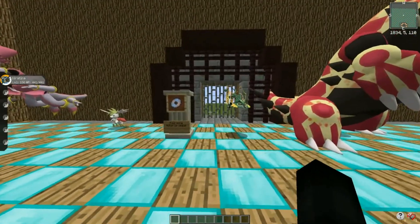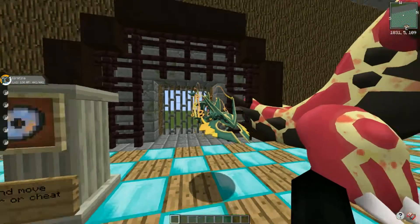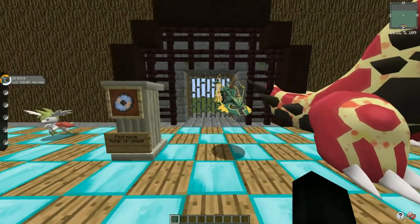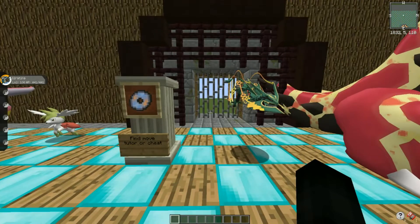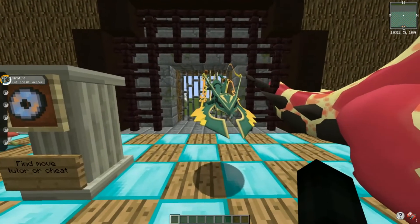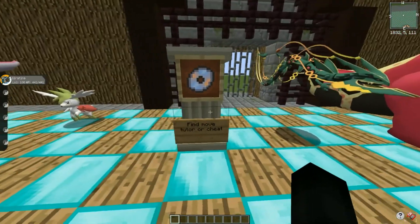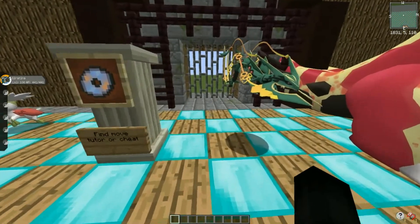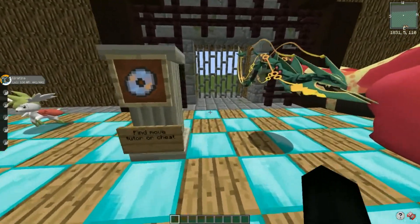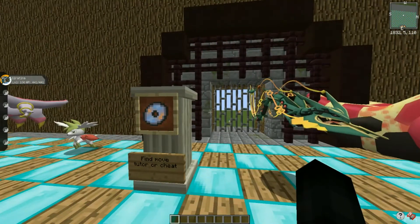Moving on, Mega Rayquaza has been added into the game. Yes, this is as small as Mega Rayquaza can go - he looks so tiny and cute. Of course, how you get Mega Rayquaza is just like the main series games: he has to know Dragon Ascent. The only way for him to get Dragon Ascent is to find a move tutor offering it, or cheat. So you have to find a move tutor, hope it has Dragon Ascent, teach it to Rayquaza, and then he gets his mega evolution.